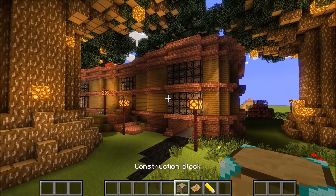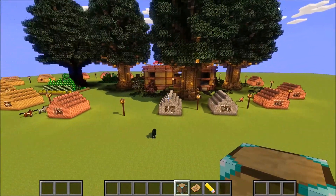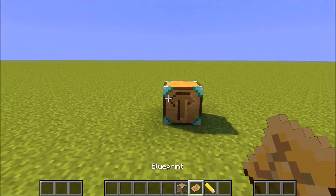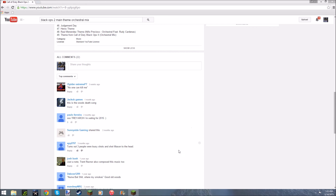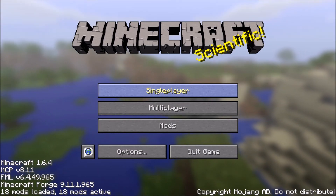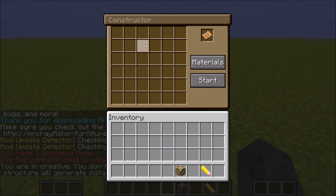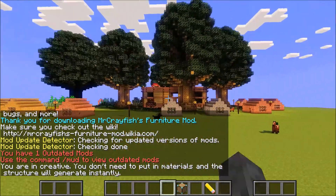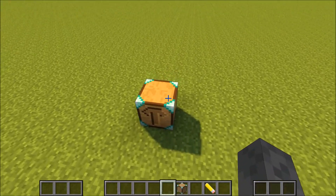Now what we need to do is use the construction block. Let's find a nice tidy spot - not those explosions. So now we're going to put the blueprint in there. We don't need materials - oh crap, my Minecraft just crashed. Okay, sorry about that. We don't need materials because I'm in creative mode, but whatever materials you use you need the exact amount - like how many bricks you used - so you need to redo all that stuff. It just saves you the time. So now we're going to start.